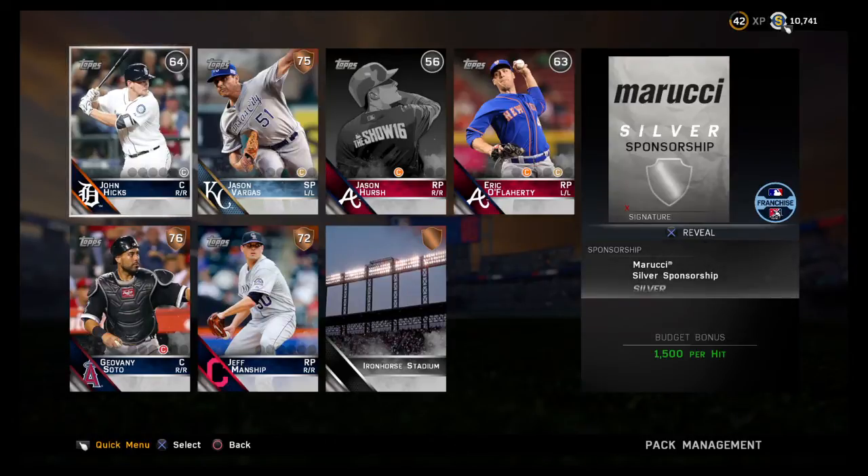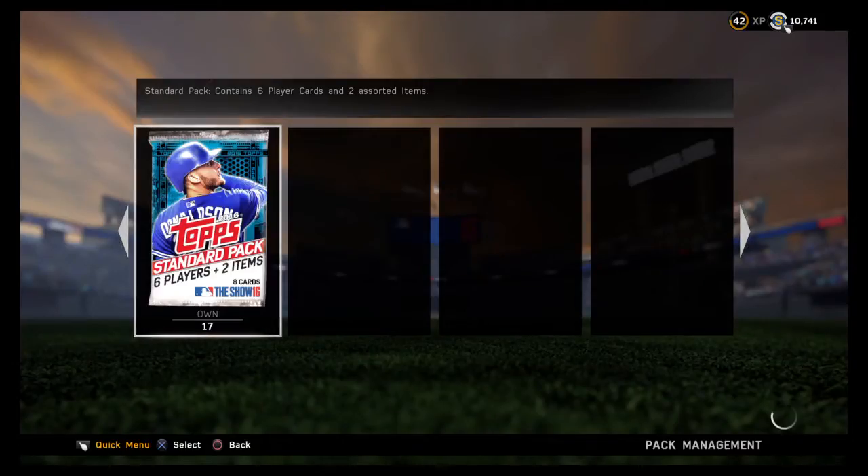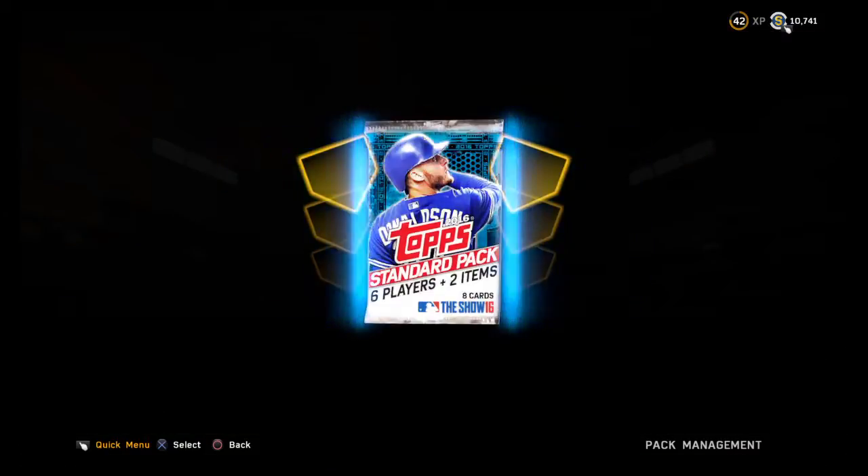Giovanni Soto could make the team — I could see a situation where that happened. Jeff Manship could too. I think Erik Flaherty might have to if we don't get any lefties — could become a necessity. Jason Hirsch. Should I even write down John Hicks? I mean I've heard of him because he's a Tiger, but still. Let's see what we got next.